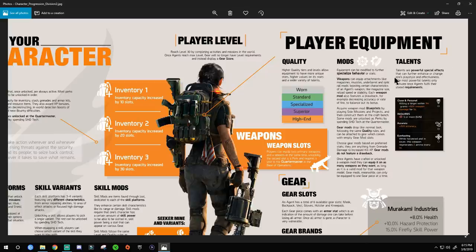Talents are powerful special effects that can further enhance or change your play style and effectiveness. The most powerful talents only activate once agents fulfill their stated requirements. Important for returning players: talents are no longer number-based like in Division 1 where you needed 5,000 electronics or stamina. Now it's based off icons on your gear — you either meet a threshold or more, or that threshold or less, depending on what the talent says.